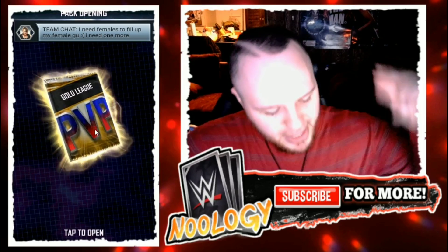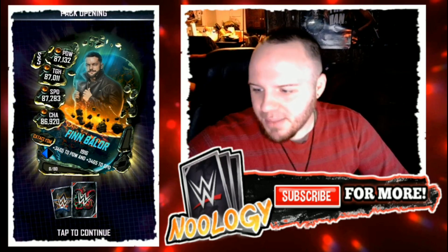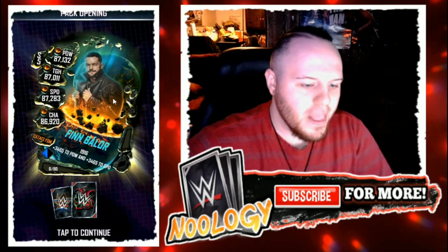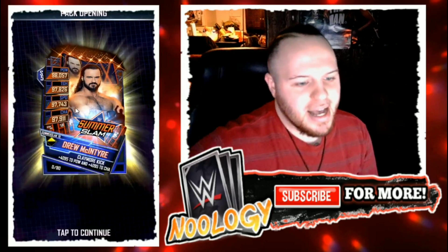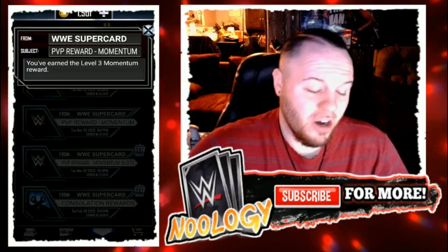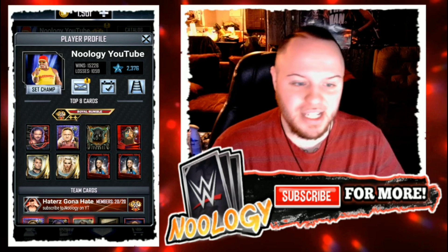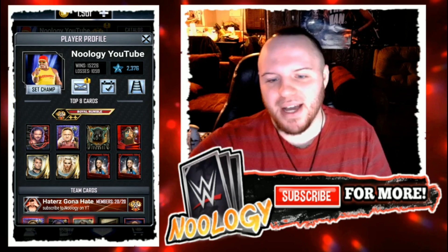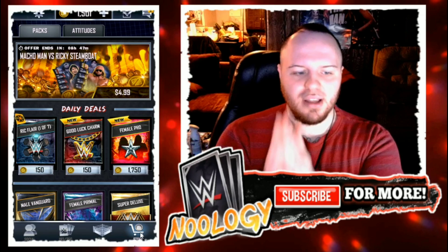It's a gold league pack — three, two, one. Nothing too good; highest thing I get is a Nightmare. First I get a Cataclysm Finn Balor, because it's always Finn Balor. Then I get a Nightmare Jackson Reicker — don't really know too much about that guy — and I get Drew McIntyre. Are you guys ready for him to be WWE World Heavyweight Champion after WrestleMania? Mixed feelings about it. I guess he'll be a better champion than Brock; we'll at least see the belt on TV more, but I'm not the biggest Drew Mac fan.